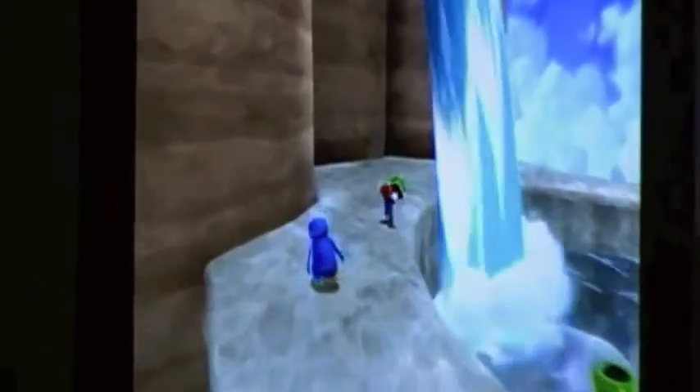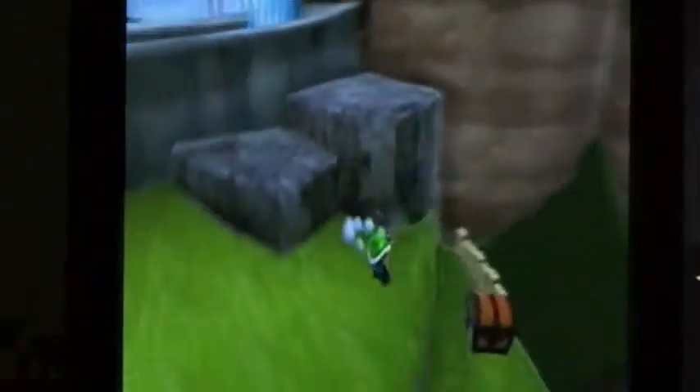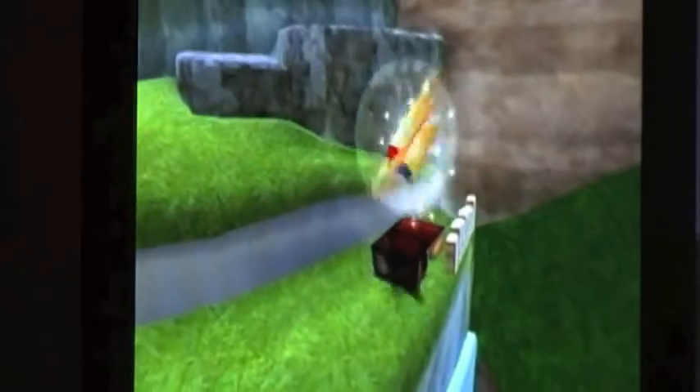Just fight the urge of spinning when you jump. What you want to do is come over here and — hey, there's a treasure chest. So walk up to it, snap it open, and you get yourself a large star.